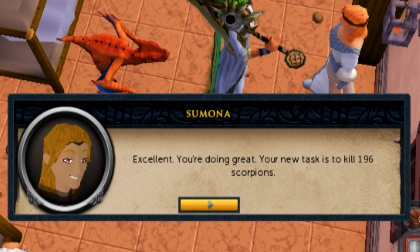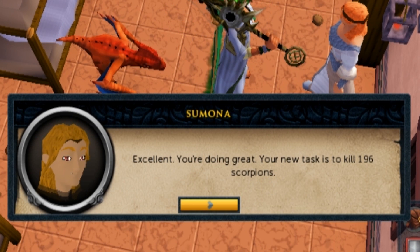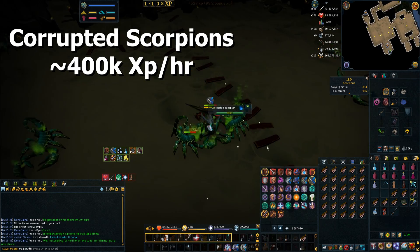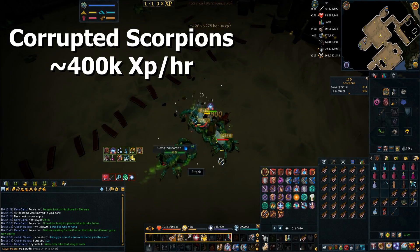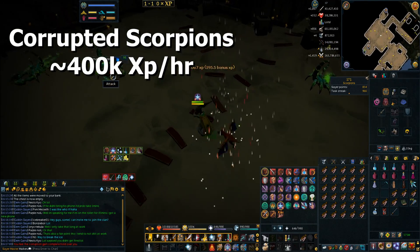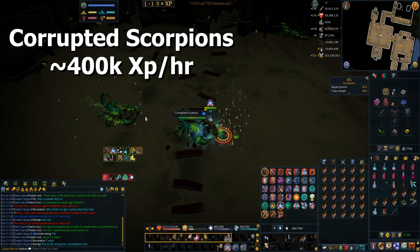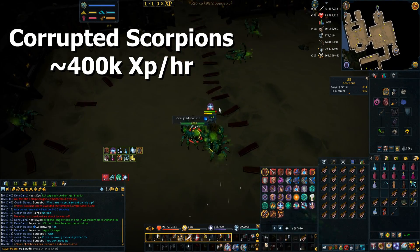When Summoner gives you a scorpion task, for example 196 scorpions to kill, these can be corrupted scorpions and you can get a decent amount of XP. You can melee them down using the same bar as you would on corrupted workers. Everything works exactly the same way and they're about 400k experience an hour. You can get a little bit more with magic since chain can pull ones that are further away without having to wait for your aggro pop, but I get a bit lazy and like doing the same preset for every single task, so I melee these even though it's probably about 10-20% less experience an hour.